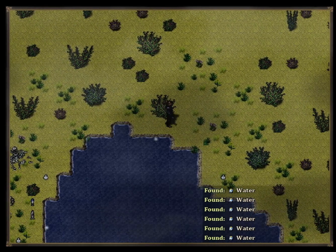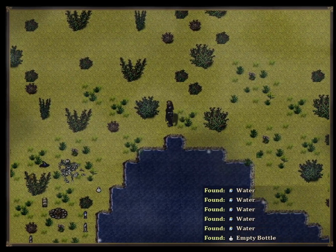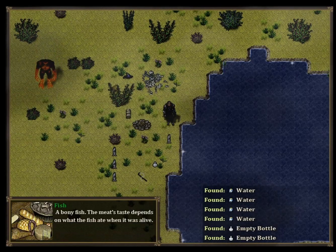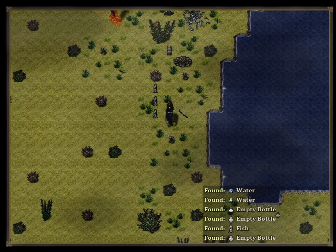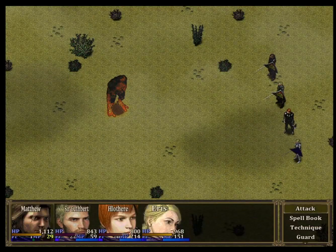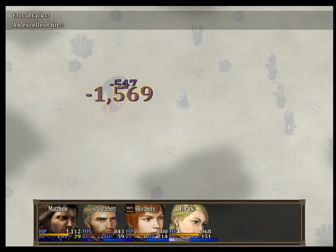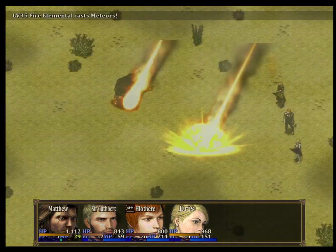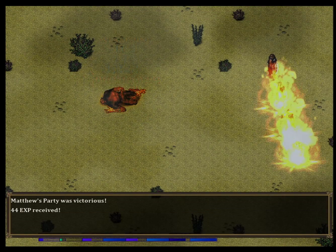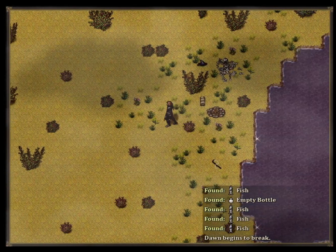There's even stuff over here — a fishing spot, empty bottle, music gear, fish, empty bottle, fishing pole, fish, fish. One fire elemental — attack, attack, bubble, attack. Boom! Casual 2500. Oh it has meteors, and it immolates us. Fortifera XP, 94 gold, wood ash, and fire essence. I'm now level 41. Dawn begins to break.